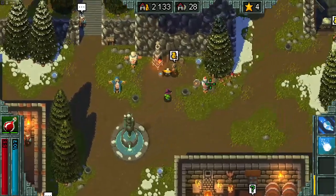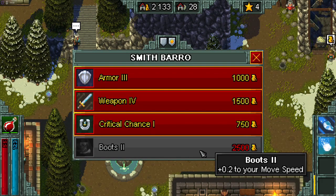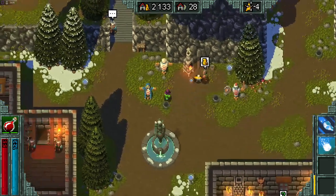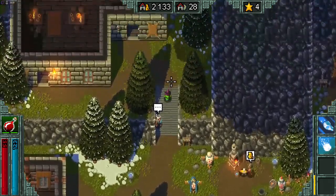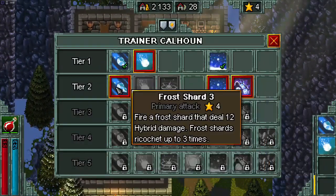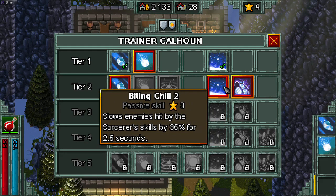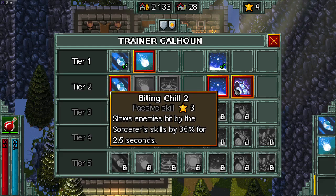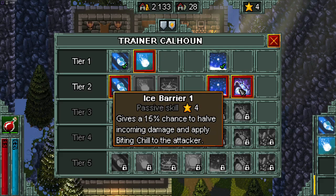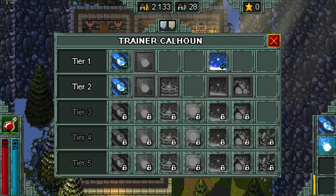I'm gonna see if I can upgrade him though. Not boots though. I've got four skill points, let's see what I can get with that. Two passive skills. I could slow them down, or I could get some defense. I think I'm gonna just upgrade my attack. I like killing things faster.